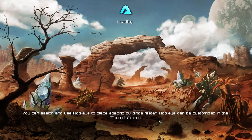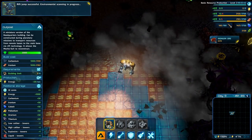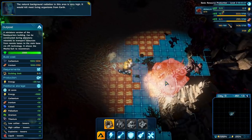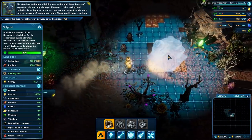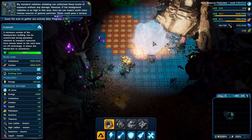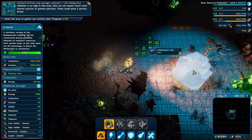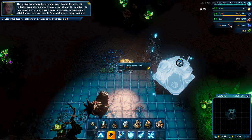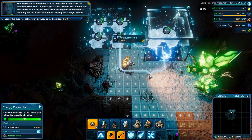You can assign specific hotkeys per building - I mostly like what we've got, at the very least getting me to the menus I want. Seems like there's a lot of rock boys too - it's fine. So first and foremost, do I have to build a headquarters here? The natural background radiation in this area is very high - it would kill most living organisms from Earth. My standard radiation shielding can withstand these levels of exposure without any damage. However, if the background radiation is this high, we can expect much more intense sources of gamma particles - these could pose a serious threat. The protective atmosphere is also very thin - UV radiation from the sun could pose a real threat. No wonder this area looks like a desert.